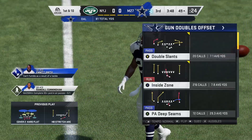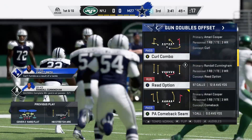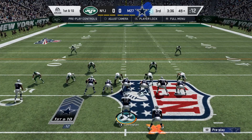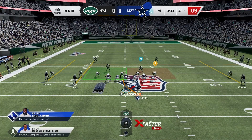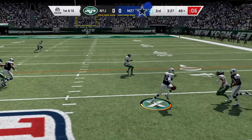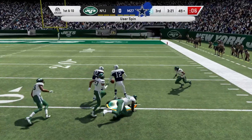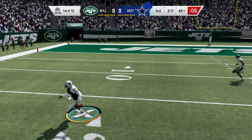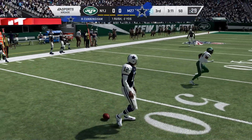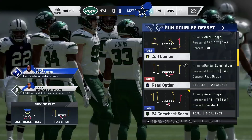Then out of the Gun formation I use the Read Option. Honestly, all year I never used the Read Option, but with a mobile QB this is one of the best plays right now. He acts like he's going to pass it and then runs up the middle. This is a play that really helped me out, and after running it if I want to trick them and do a QB run, I can.